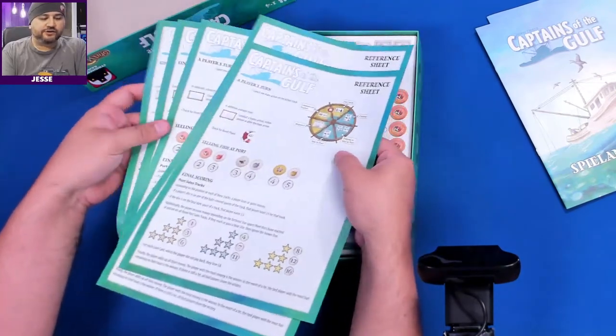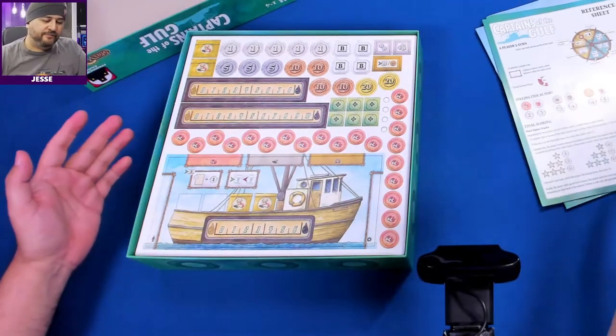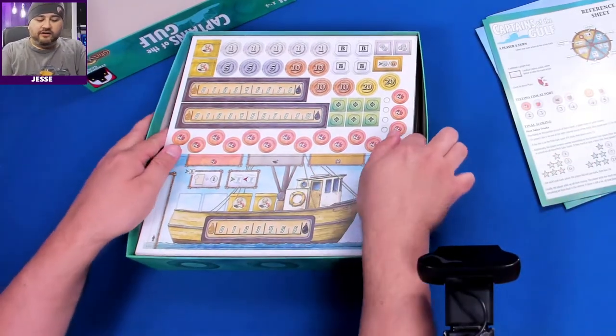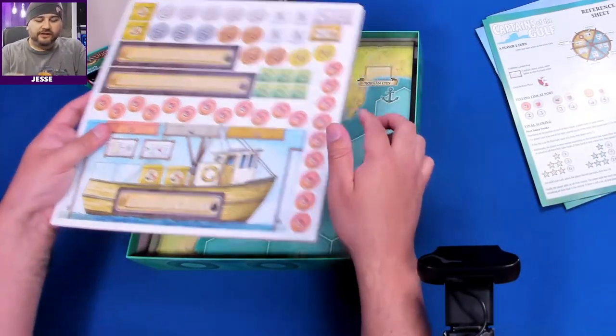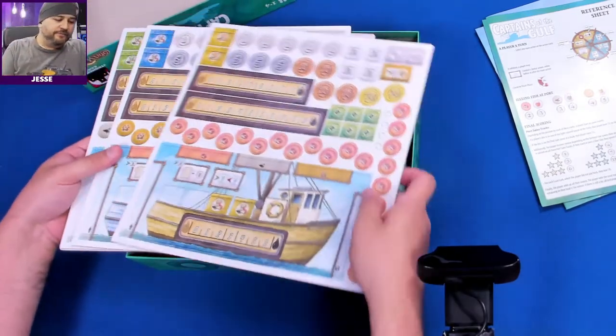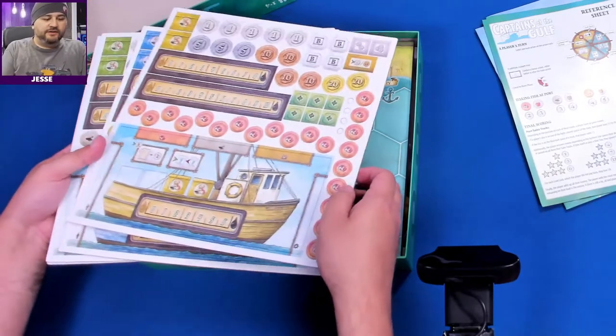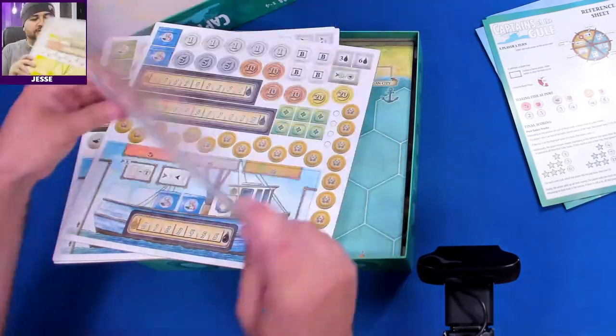Jason Dinger's games all involve short turns, which I like. In Crescent City Cargo — the game I'm most familiar with — all the turns are very short, but they all equal a bigger thing in the end. It's really cool. I'm hoping Captains of the Gulf is the same way.